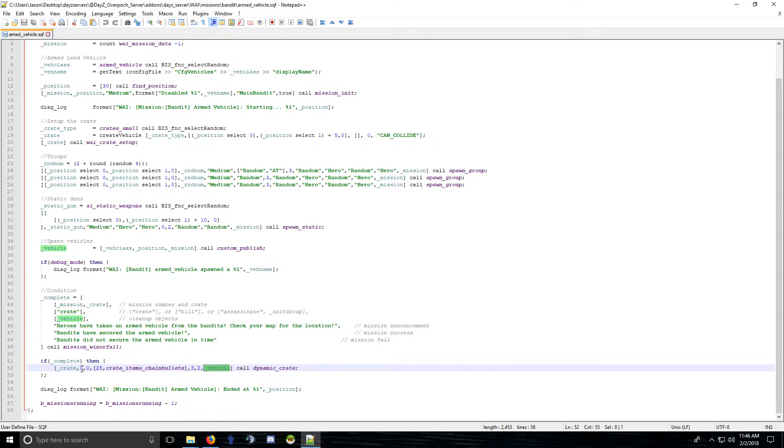Just adjust those numbers. You can see zeros here — this is one of the armed vehicle missions with chain bullets in the crate. You can call a custom array if you want, just like this.